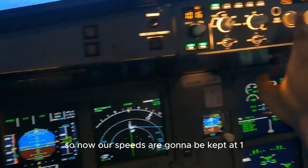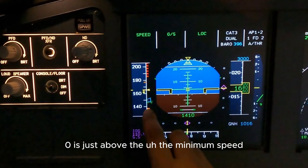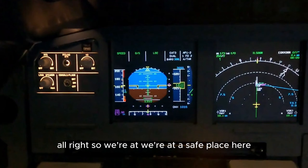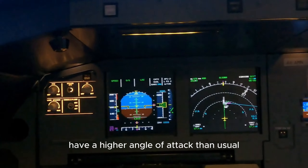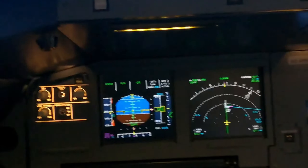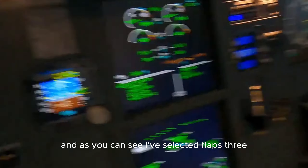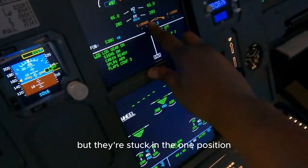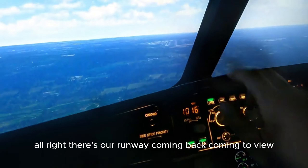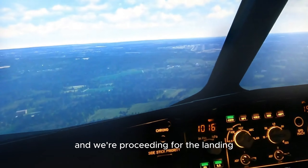Our speeds are going to be kept at 150, which is just above the minimum speed and definitely not busting through the maximum speed. We're at a safe place here. We're probably going to have a higher angle of attack than usual but we're fine. Landing checklist is completed. We've got landing - I've selected flaps three but they're stuck in the one position. There's nothing I can do about that right now. There's our runway coming into view. We've crossed 1000 feet, all systems are checked and we're proceeding for the landing.